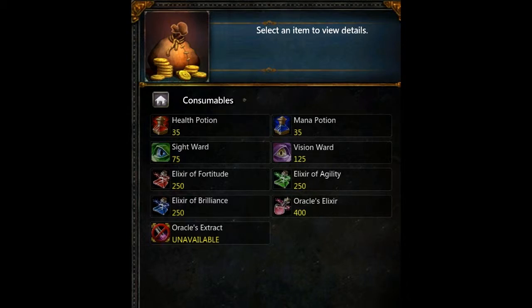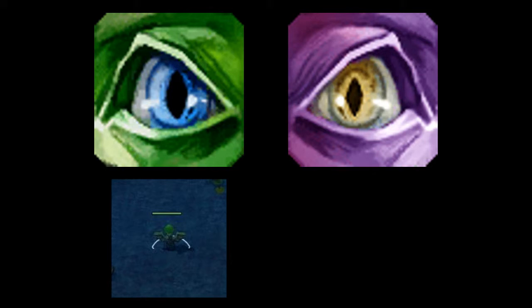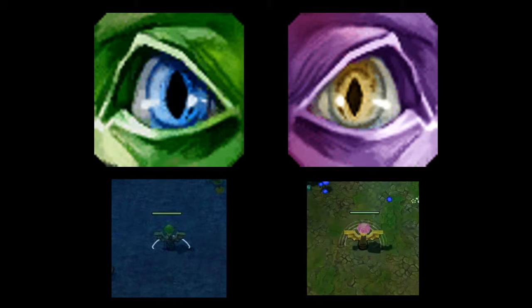A ward is an item that can be purchased from the consumable category. There are two different kinds of wards: a sight ward and a vision ward. A sight ward is green while a vision ward is purple in color. Although they both perform the same function, one has more advantages over the other.